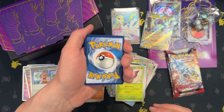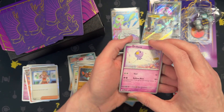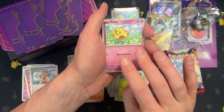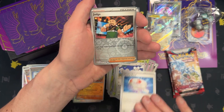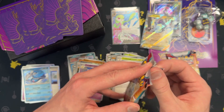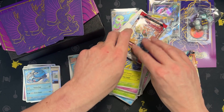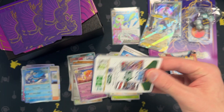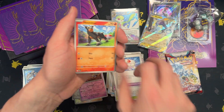So out of a booster box, you get about 1 hit out of every 3 packs. So we should get 3 hits out of the ETB, right? But I don't know. Judge, Spidops, Dondozo. The Pokemon Center ETBs with 11 packs — I think I got 2 hits and 3 hits. I like ETBs, they are my favorite. But when you get no hits, I do not like that.